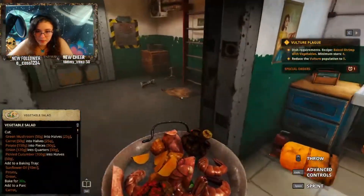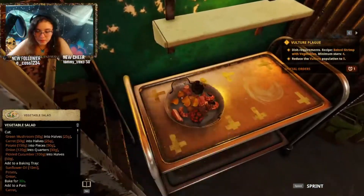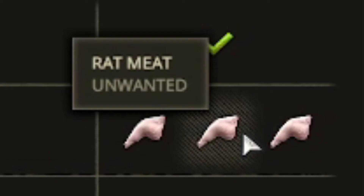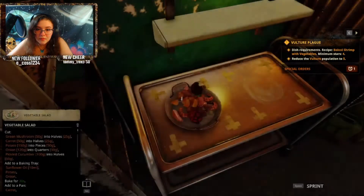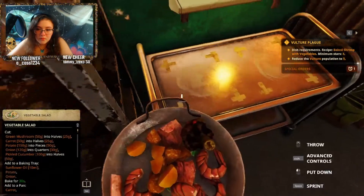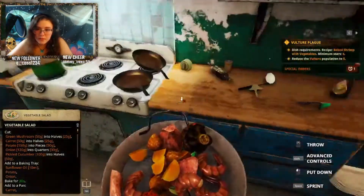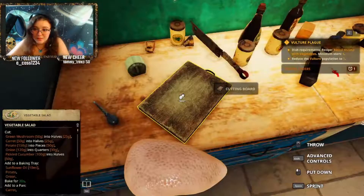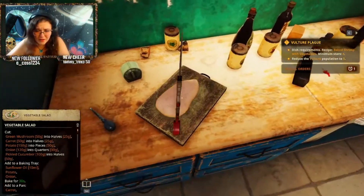We're done! Now we can serve it. What do you think? Baked shrimp and vegetables? Rat meat? Oh fuck, I used rat meat. Okay, I see the issue. I will throw it out. This is 450 — we just cut it in half.